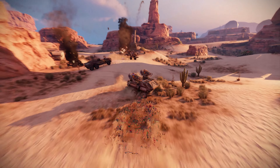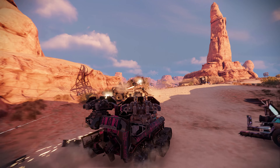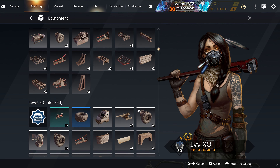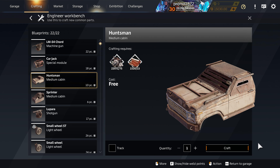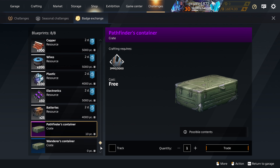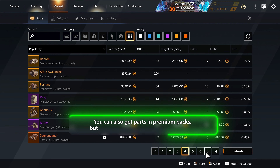Getting stronger in Crossout is all about getting access to new parts. You can obtain them by getting to higher reputation levels with different factions, by crafting them, getting them in exchange for special badges, or by purchasing them on the market.